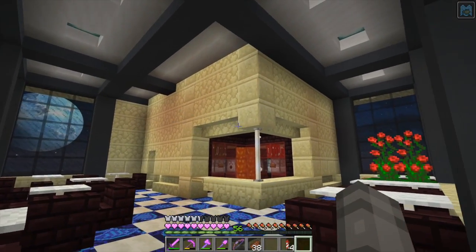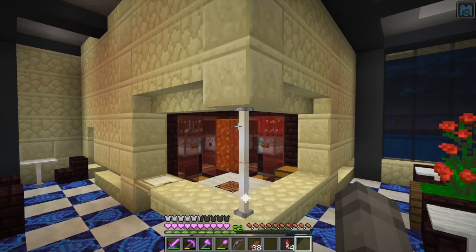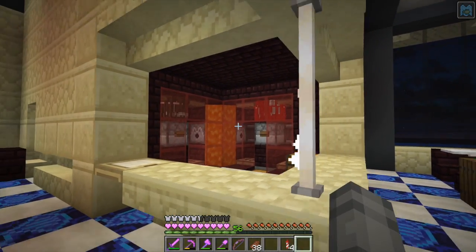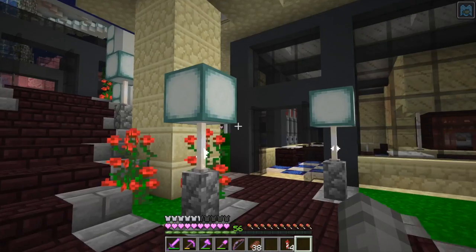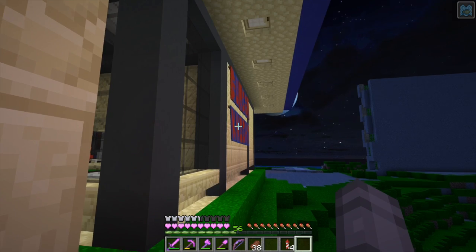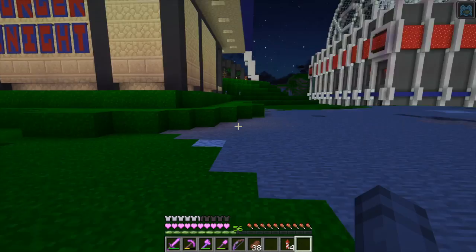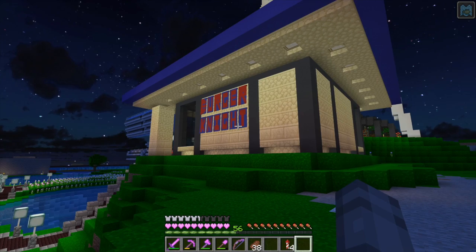I still need to get the signs up here and get the cashier behind the counter — still a bunch of stuff to do, but I like the way that it is coming along. And of course this build is simply to hide our cow farms, because no one wants to see the farms. We did make a sign — you can't really see it from here. There we go: Burger Night. That's the name of the restaurant. I do want to do some outdoor seating out here, haven't finished that up yet, but we're off to a good start.